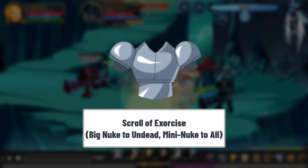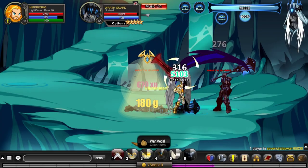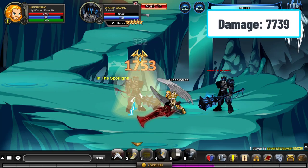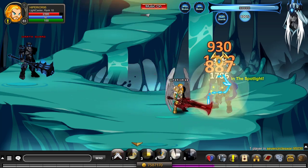The next scroll is the one with the highest damage that you can deal, and it is the Exorcise. This one is pretty easy to get. You can use it on any type of enemy, but if you use it on undead enemies, it deals a lot more damage. As you can see, we get a solid 9k in here.